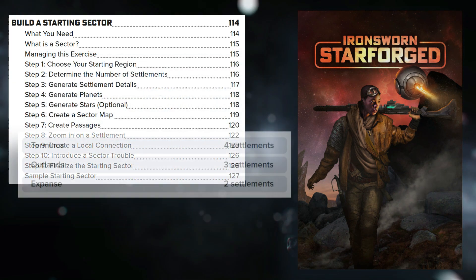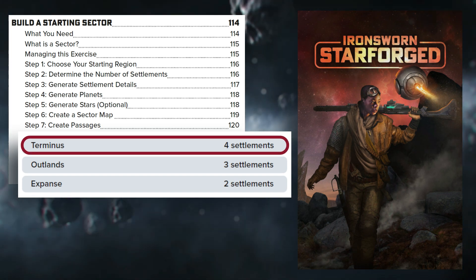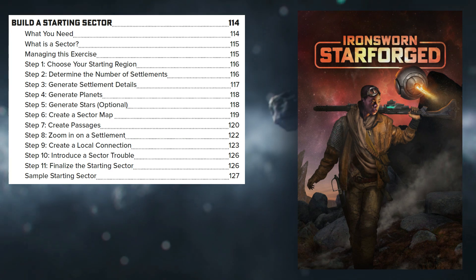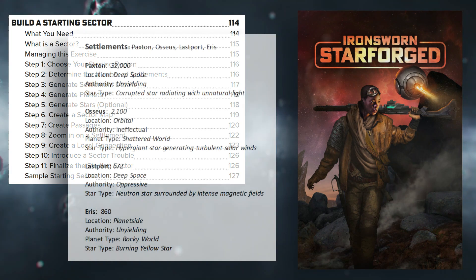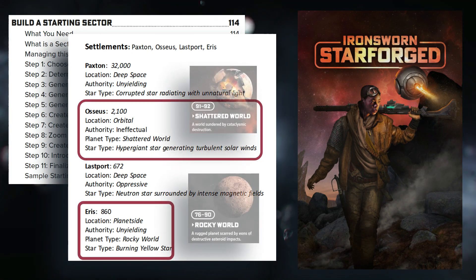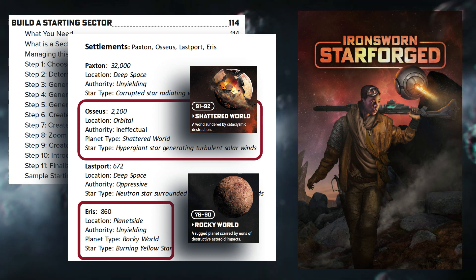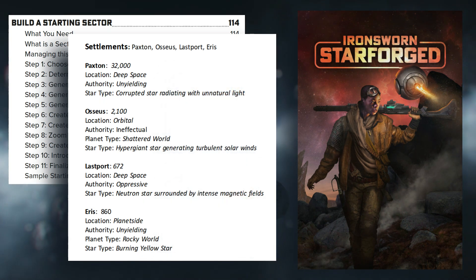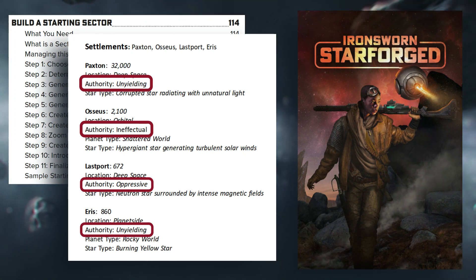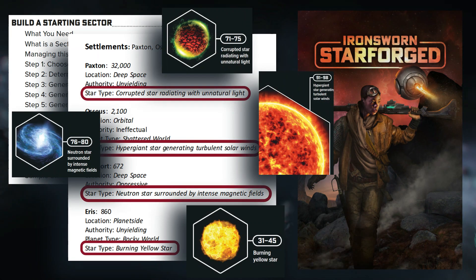Next we will define how many settlements our sector has. I have chosen the default amount of four. For each settlement, we will determine its name, location, and population. We have these listed for each of the settlements. We have two planets, as one of our settlements is an orbital and the other is a land-based colony. We also have an authority on each planet — the authority is a general idea of how loosely or strictly laws are enforced. We have also generated stars for each of these locations.